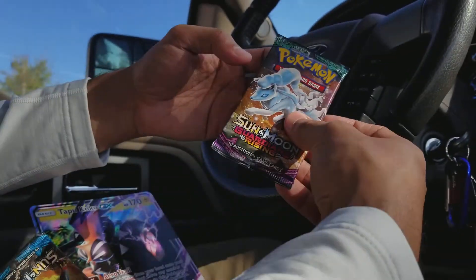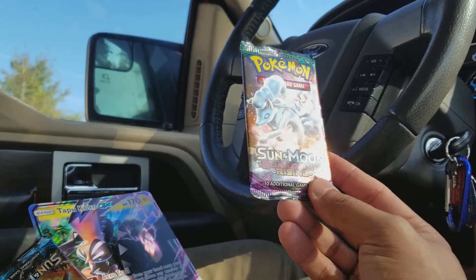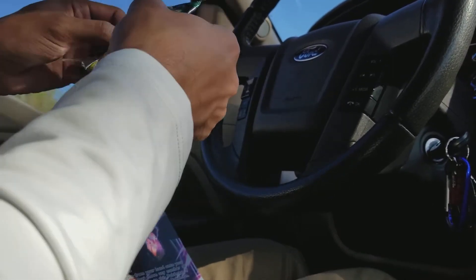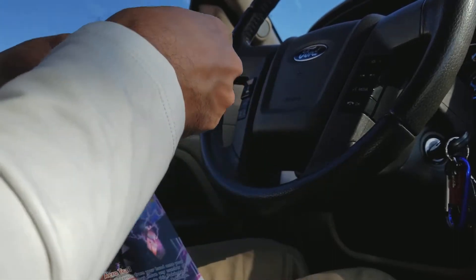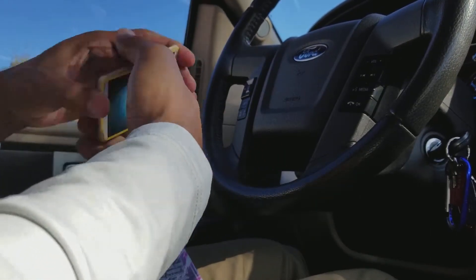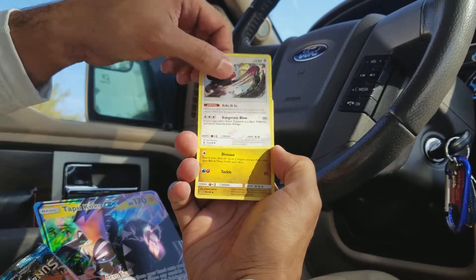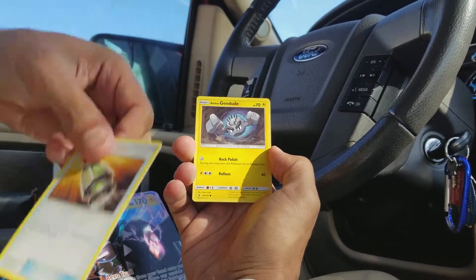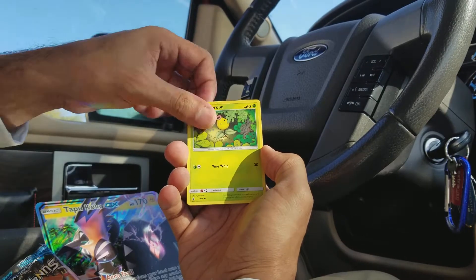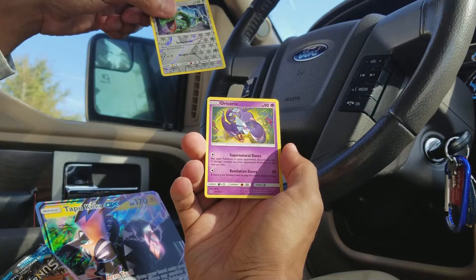Two packs down so far, no hits. Next one is going to be an Alolan Ninetales Sun and Moon Guardians Rising pack. We have a Darkness Energy, a Bewear, a Sliggoo, a Multi Switch, an Alolan Geodude, a Mudbray, an Alolan Sandshrew, a Cottonee, a Bellsprout. Wow, Reverse Rayquaza — nice! That is a Reverse Rare, and the Rare in the pack is an Oricorio Non-Holo Rare.